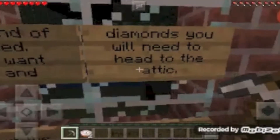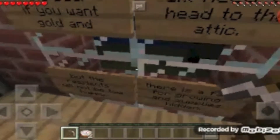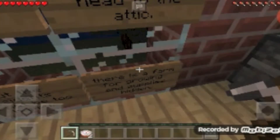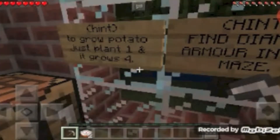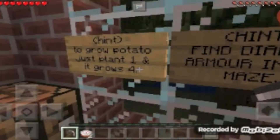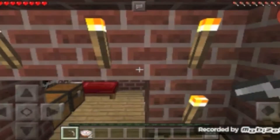Welcome to the Haunted Manor. Should you need a fast escape route, hack the wall. At the end of the bed, if you want golden diamonds, you will need to head to the attic — but the residents will not be too happy. There is a farm for growing supplies hidden. Hint: to grow a potato, just plant one and it grows four. I already knew that.